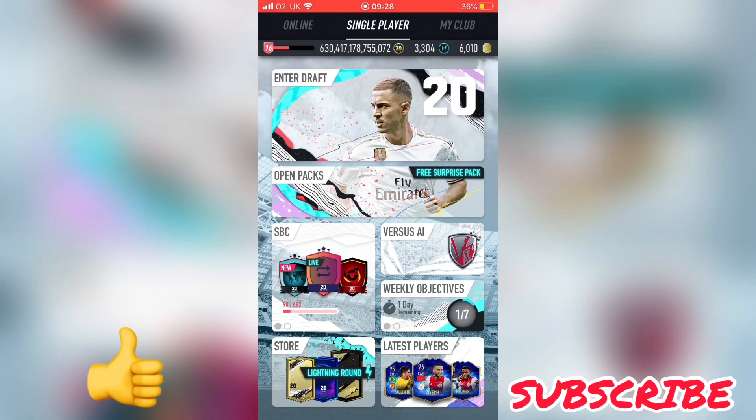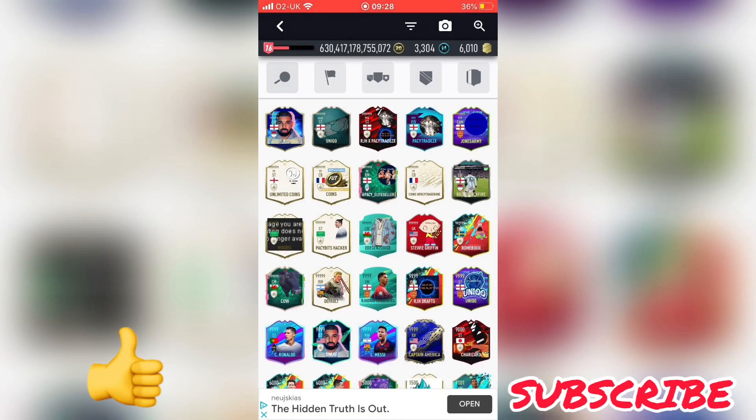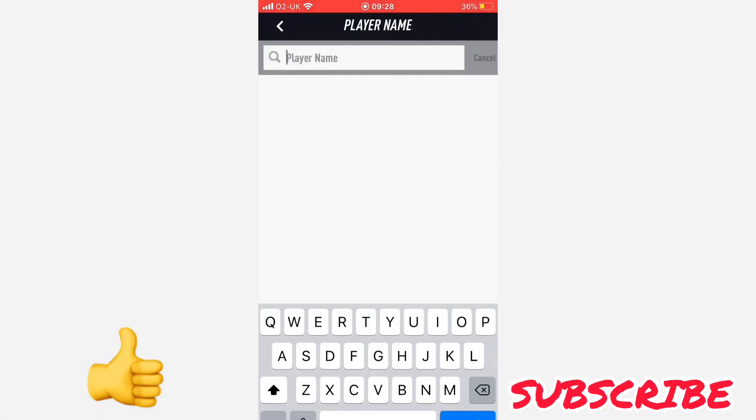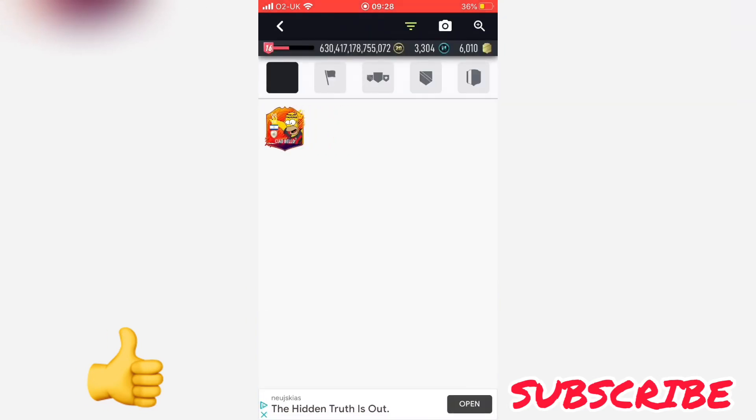Some of you probably already know how to do this, but obviously what you've got to do first is have some custom cards. Sometimes the higher rated ones are the better ones you want to get, but there are some lower rated ones like 99 rated such as Chao Bello that if you get them will be very very good.